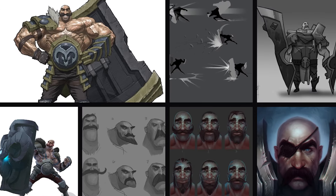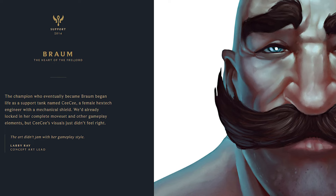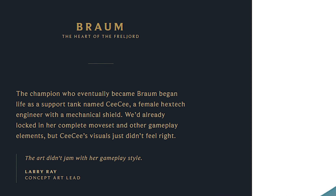Braum has really come a long way. At his first conception, he wasn't even going to be a man. His name was going to be CC — a female engineer that designed a robotic mechanical shield to help save those around her. That eventually got scrapped because it didn't feel right according to the Riot team, and eventually came out to the big beefy man, Braum.